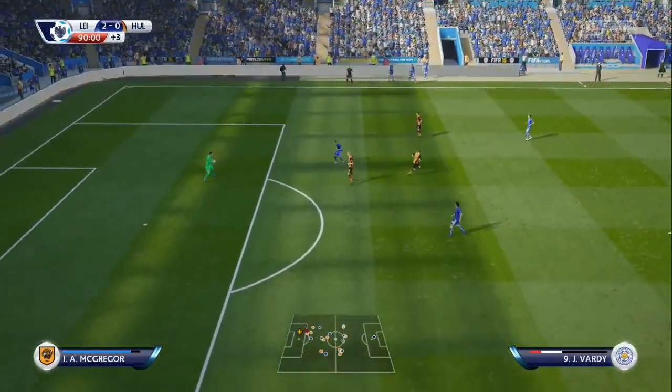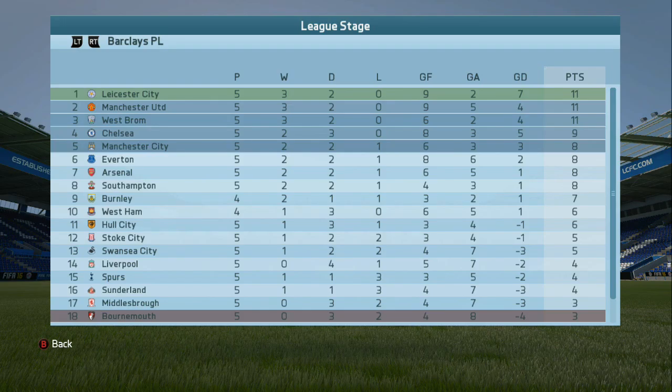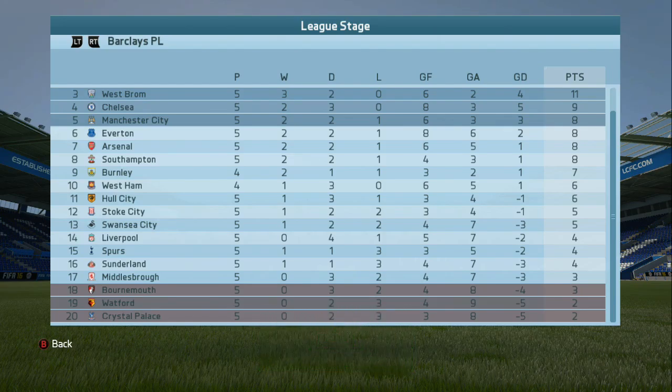Next up for us is Sevilla in the Champions League. After five matches in the Premier League, we sit top of the table — three wins, two draws, 11 points — the same record as Manchester United and West Bromwich Albion in second and third respectively. Chelsea in fourth with nine points, haven't lost a game. West Ham sitting in tenth with one win, three draws, six points. Surprisingly, Liverpool and Spurs are down at the bottom along with Sunderland, Middlesbrough, Bournemouth, Watford and Crystal Palace — Liverpool yet to win a game.